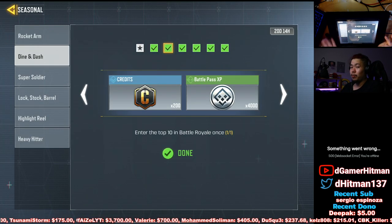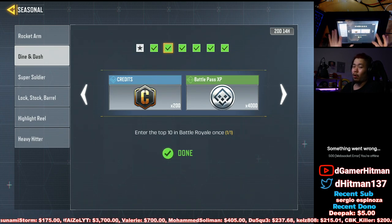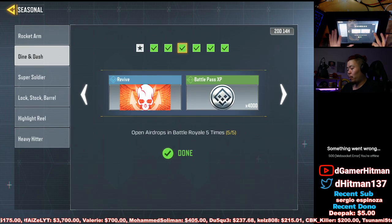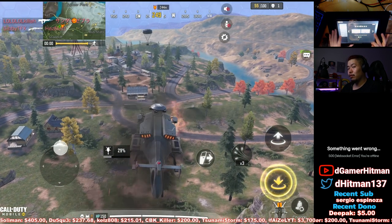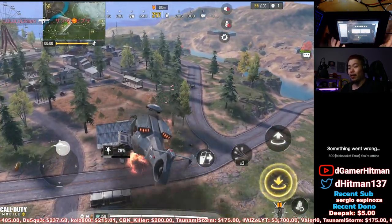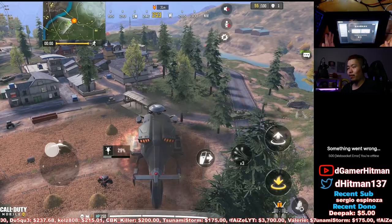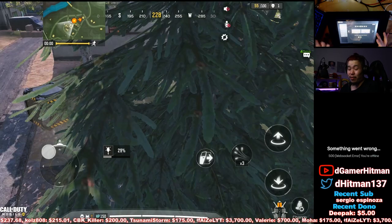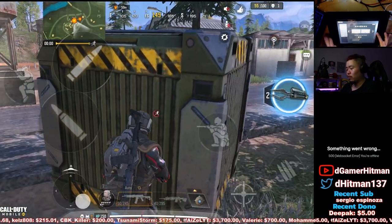For Enter Top 10 in Battle Royale — just play with your friends, it's a lot easier than solo. Solo took me forever and if you finish 11th you'll want to cry. For opening five airdrops, just get in a helicopter, fly around, and collect all the airdrops. I tested whether the tank counted as an airdrop — I picked up six airdrops so it was unclear, but I recommend getting five airdrops just in case.